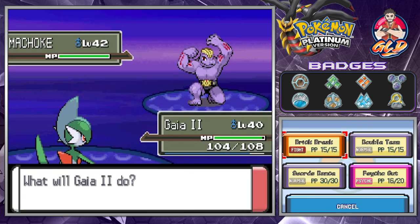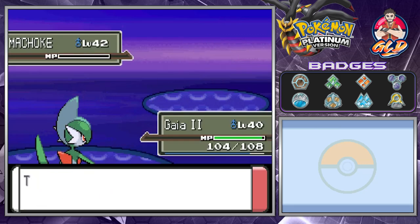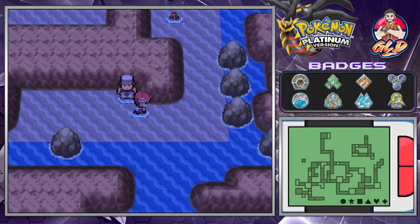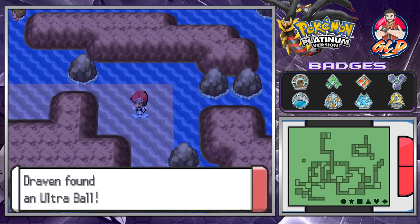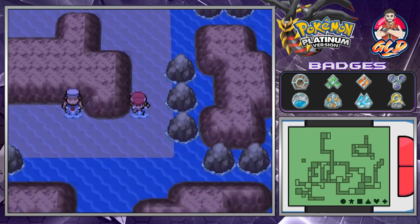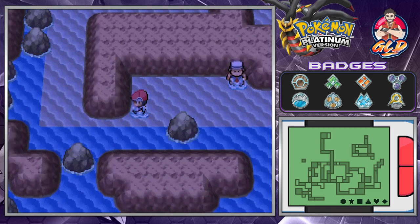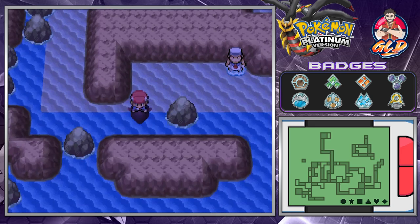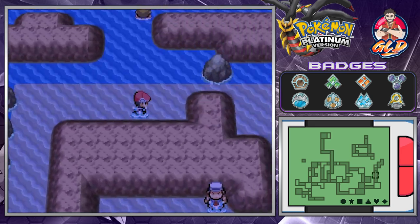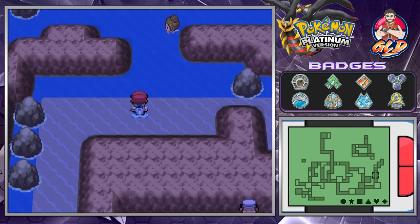Here we are taking on Machoke. Let's go with a Psycho Cut, and just like that we're continuing our assault. We're getting an item right here, which is an Ultra Ball — not bad. I hate the fact that this is all a puzzle, so let's go running — and we've got more people along the way.